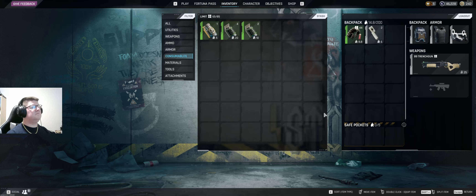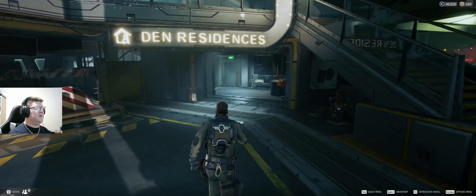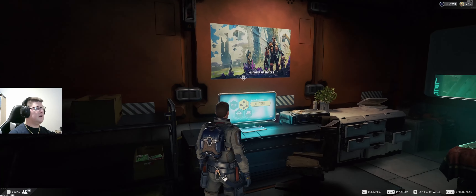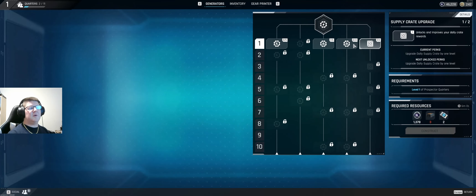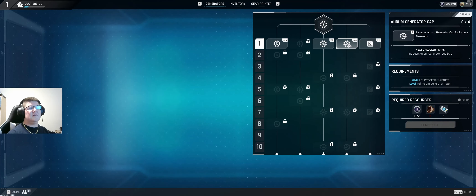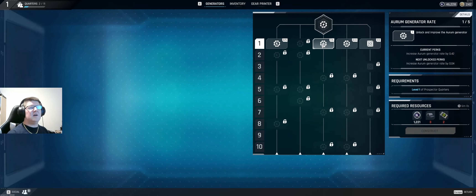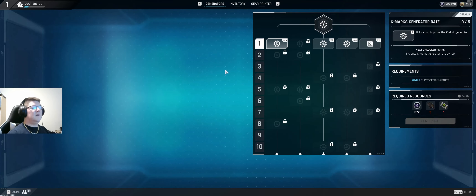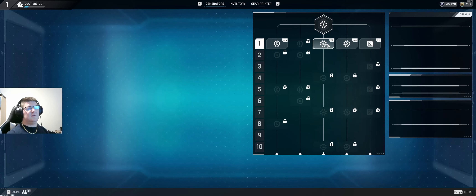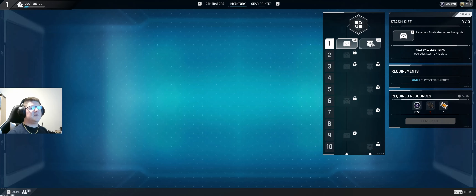We're just going to play some missions and see what comes to pass. We also have an apartment that you can upgrade. Right now I've got the supply crate upgrade. I don't have the RM generator — that's for buying cosmetics. There's also the K marks, which is your money. In order to upgrade or build these, I need different components to craft them with — same thing with inventory upgrades.